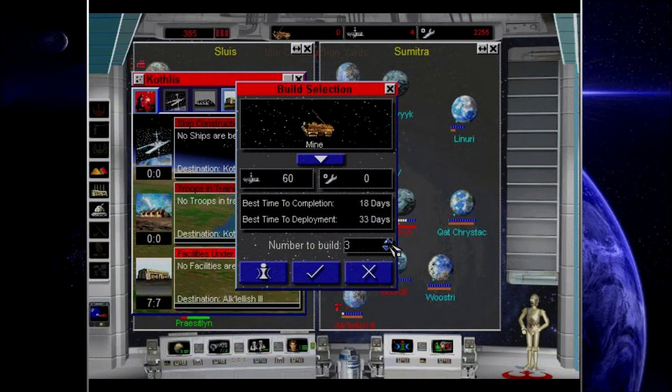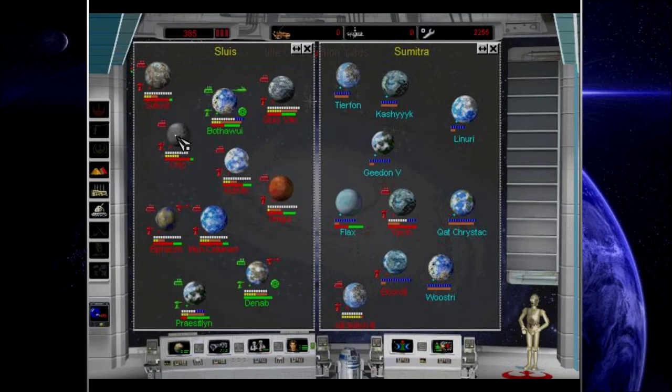Now that we have some planetary defenses, let's just send a bunch of mines. How many can I build? Eight? Good enough for me. Let's mine that world into oblivion.